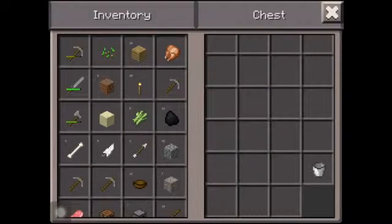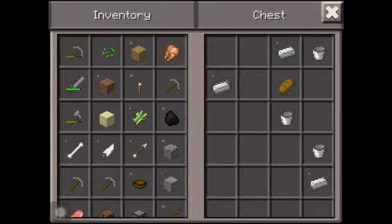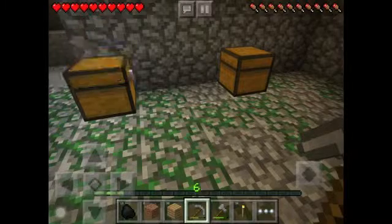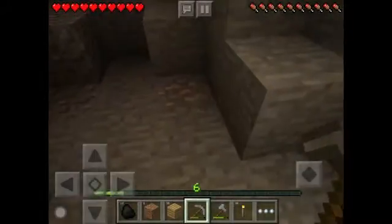We can go ahead and grab all this. It's actually really useful — this chest is. So I can make obsidian way easier. And there we go, there's some iron. Our quest is starting to come to a good start.